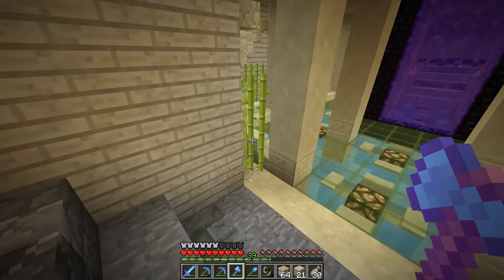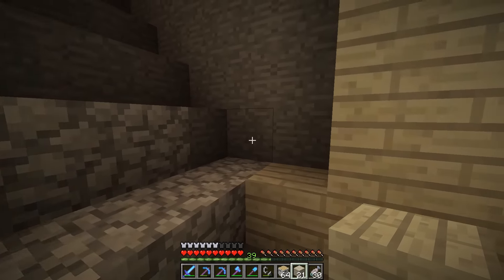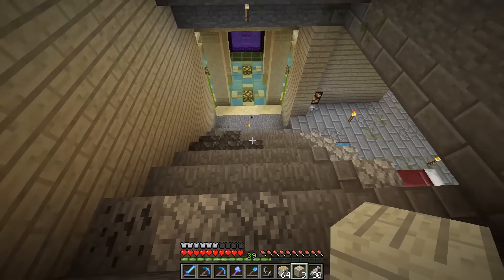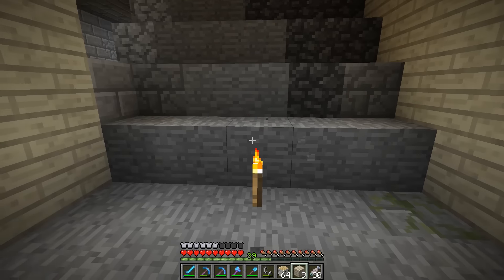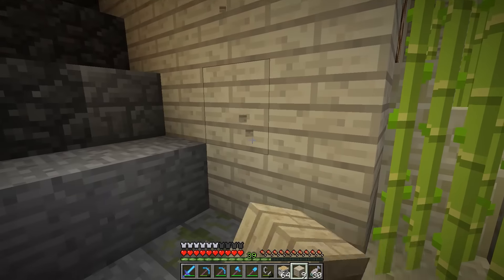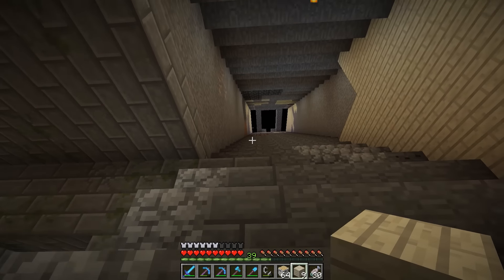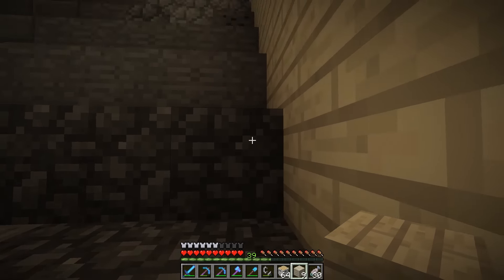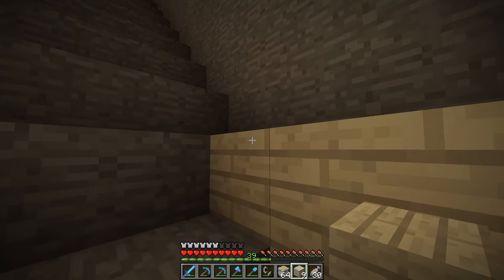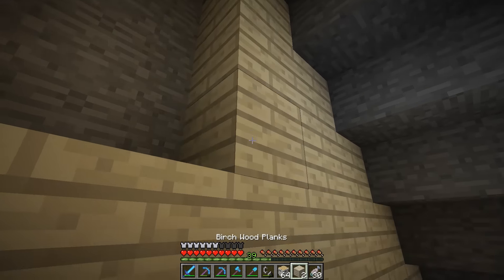I want to get this thing up and ready to go. The very first thing is we're just going to fill in this background with birch planks. Notice that this staircase itself is only going to be three blocks wide, but I'm going to have basically multiple layers here — a birch layer in the background, then some sort of design along this row and this row, and then the actual staircase in the middle. That's the plan, but we've got to get all of this birch in place first.